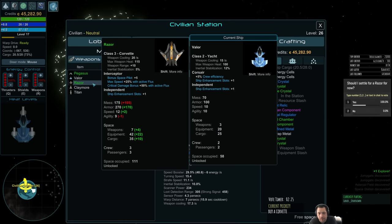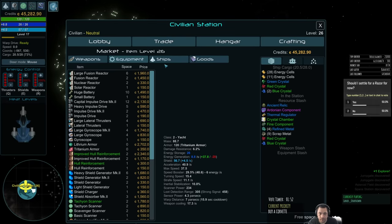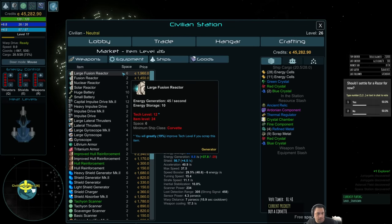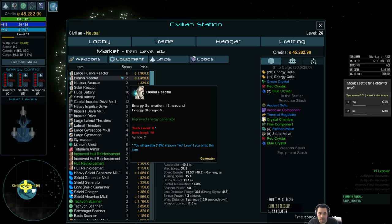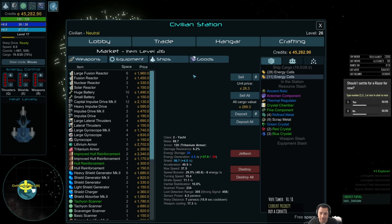Looking at the comparison: weapon cooling goes up a little, weapon max heat goes up, range goes up, stabilization goes down. There's more of a bonus for Space Pilot. It's an independent ship just like my current Valor, so it has the independent slot. Agility goes down a little, but speed goes up. Mass, armor, weapons, equipment, and cargo all go up as well — it can have three passengers instead of two. It is a general improvement and will unlock all Corvette equipment. Currently I have a little yacht, and I'm still tech level restricted, so just because I unlock Corvette equipment doesn't mean I can immediately use it.